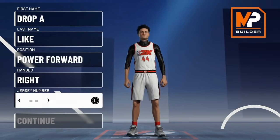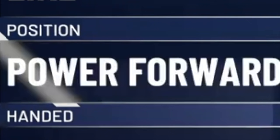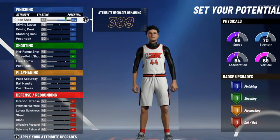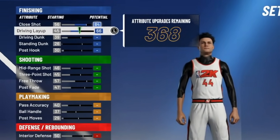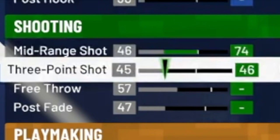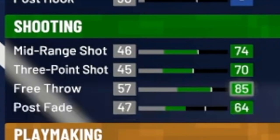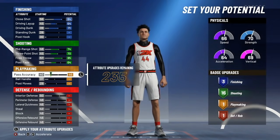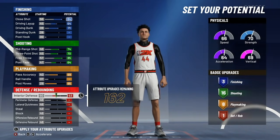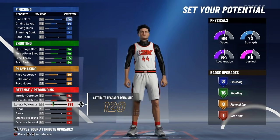For the fifth rarest build in NBA 2K21, we're going again with the power forward position and the half red, half green pie chart. For close shot: 84; driving layup: 64; driving dunk: 71. For shooting: 74 mid, 73 three, 85 free throw, and 64 post fade. For playmaking: 69 pass accuracy and 65 ball handle.